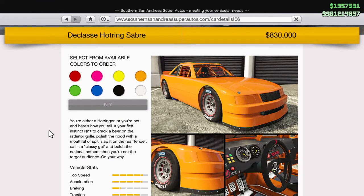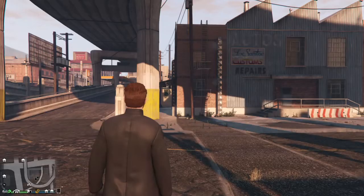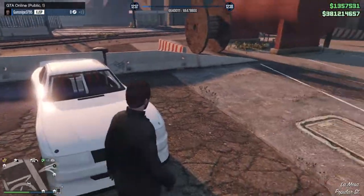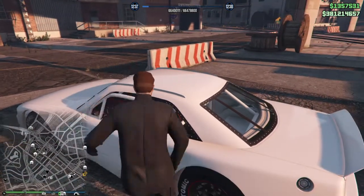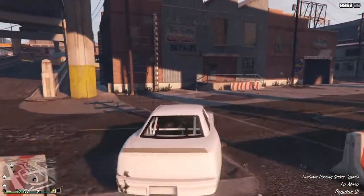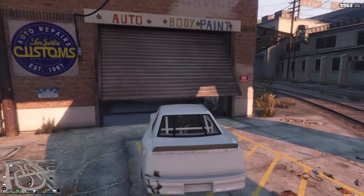You're either a Hot Ringer or you're not — if not, you're not the target audience. There's the side of the car, its interior, and the stats for it. We're going to take it to Los Santos Customs here in La Mesa, which feels pretty appropriate for this car. As always, we're going to do all the customizations, so let's not waste any more time and get right into it.